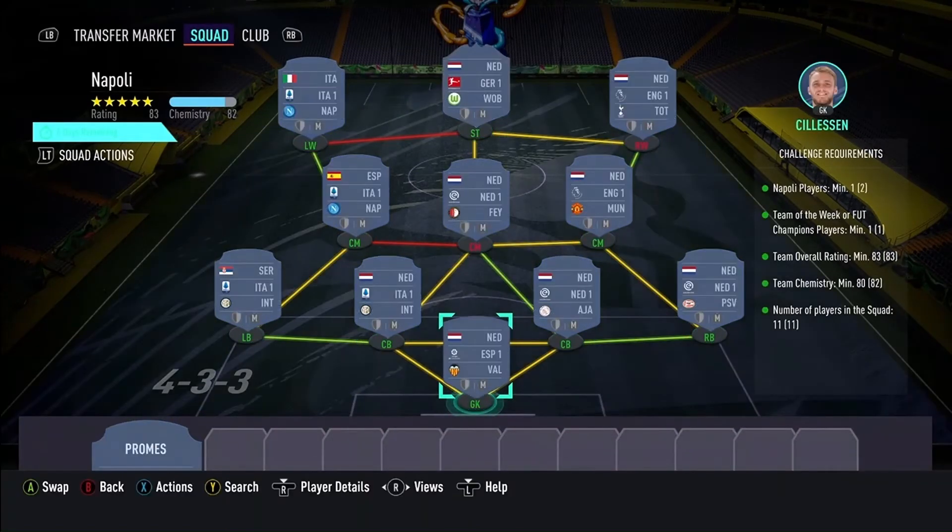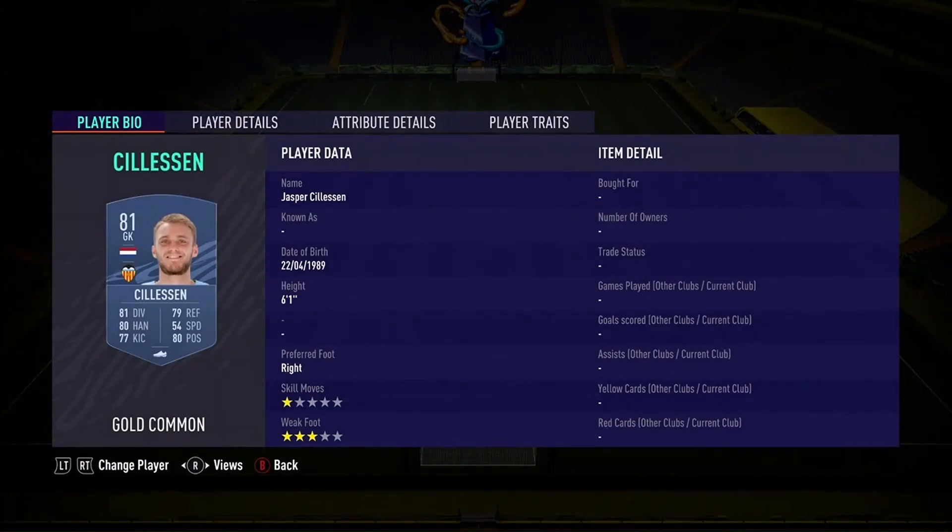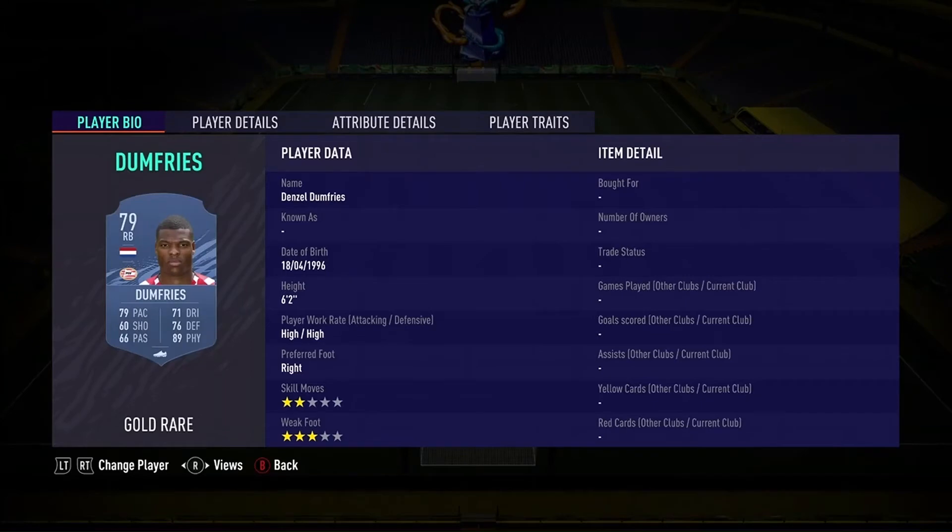Now for the Napoli player Team of the Week SBC. Here we go — Allison in goal, you can pack him. Dumfries at right back. Daily Mail blind next to the Dutch fridge. Color off at left back, banded — a big, decent player.